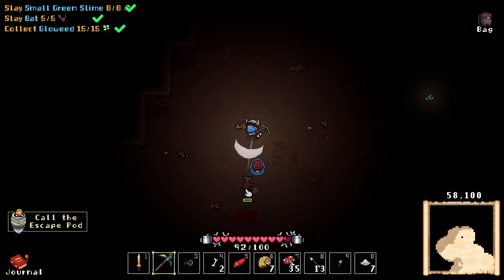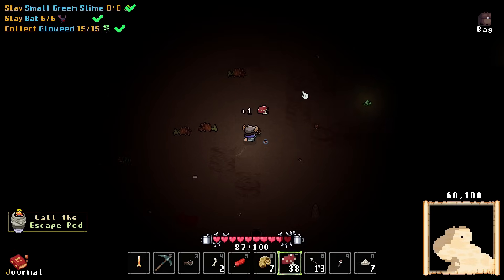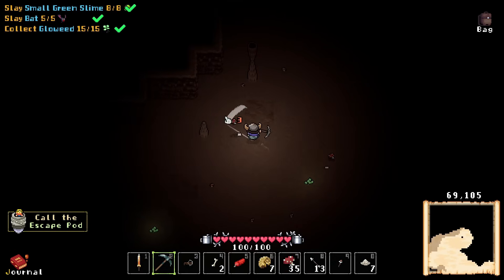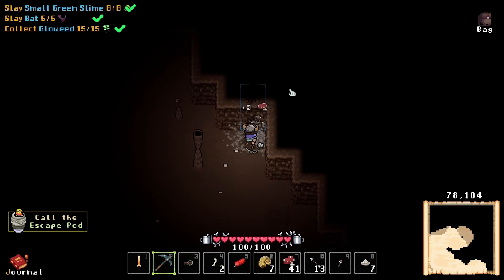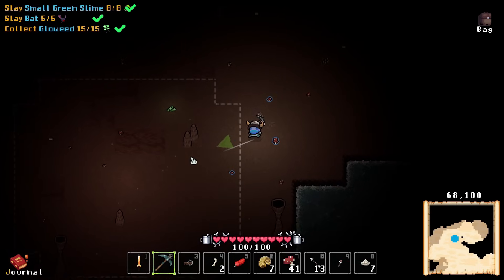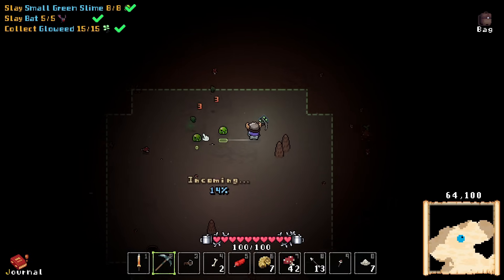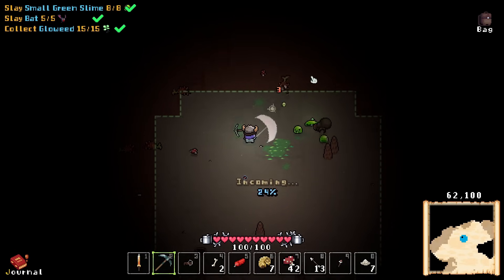Let's just mine this tin, and then destroy these mushrooms and bats and carrots. Goodbye. I'm going to destroy these mushrooms as well, just to get one final look at all the mushrooms, man. A little bit more tin. Okay, I'm doing it — call the escape pod. I'm sending it. Caves are awakening. I am not worried. No fear. It's easy.